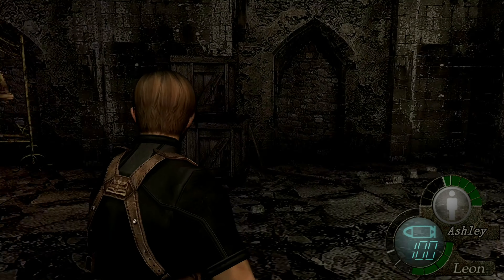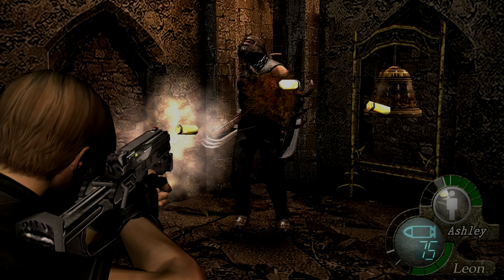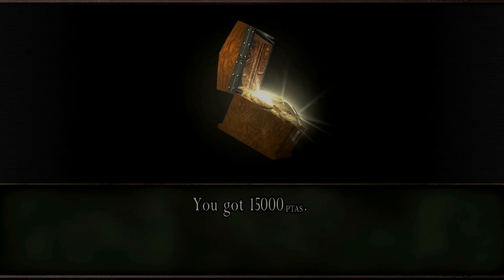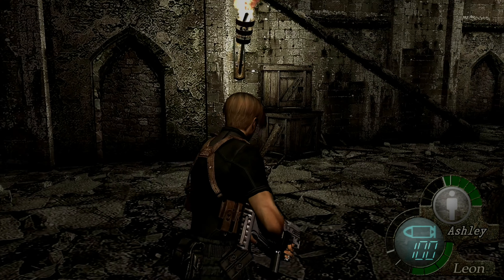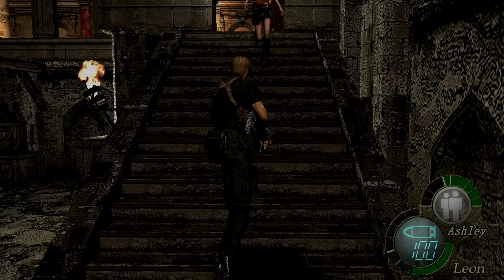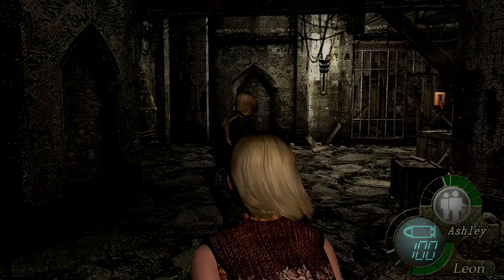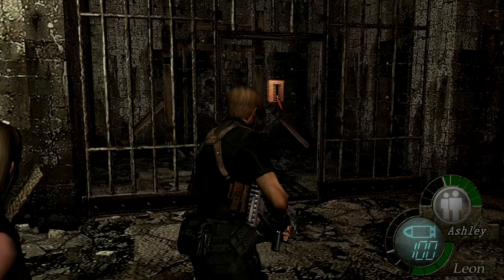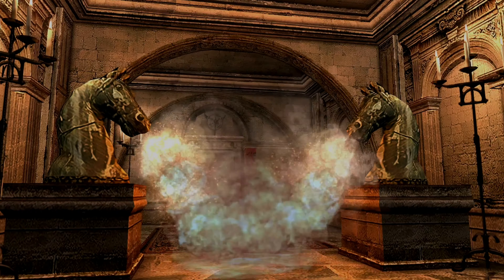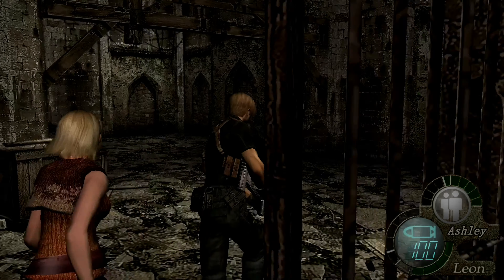I did beat this bit recently in my spare time on hard on the PS4. Got the key - we've got the prison key, sweet stuff. Let's go open that prison door and see what's down there. This part of the game is actually a bit challenging on hard - the bit after this, which I'll explain once we get to it. Let's get the key and open it up. I'm going to leave Ashley up here to make sure she's safe.